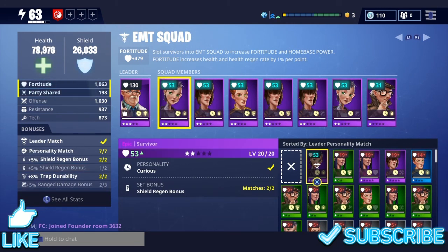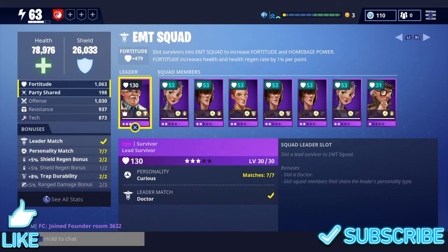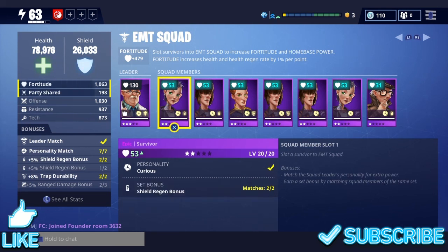This person here has a bonus of shield regen. You have to have two people matching to actually complete this bonus. For the next person I have this guy here — these two together, leveled up to two stars at level 20, give me the shield regen bonus and they match the lead survivor, so my health and shield goes up even more. You want to make sure that they're all matched up.